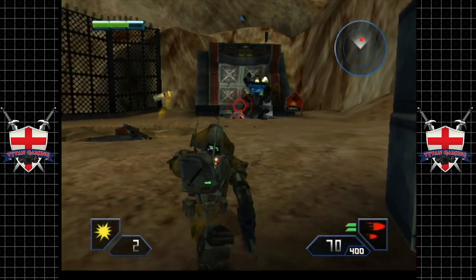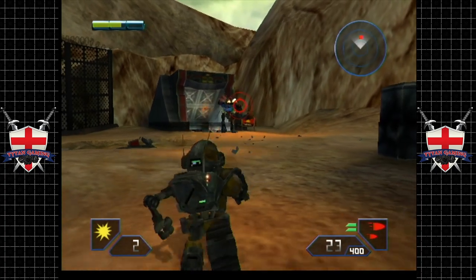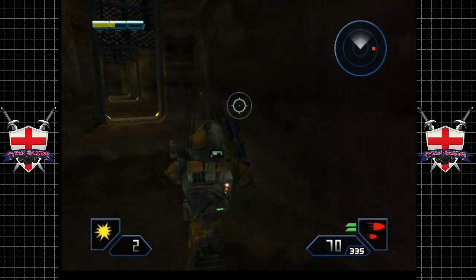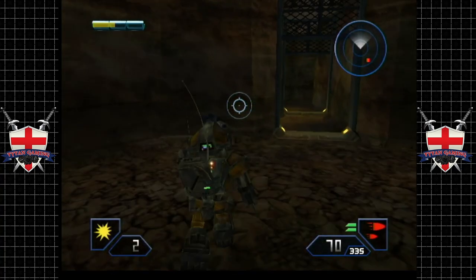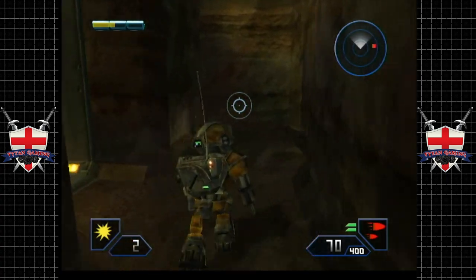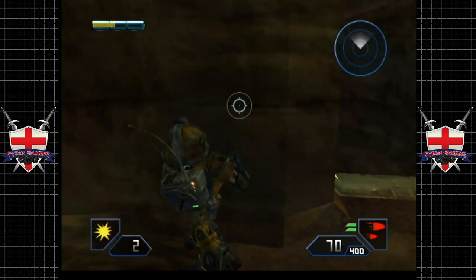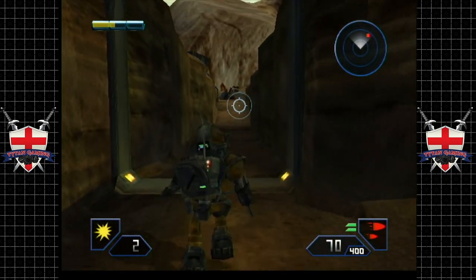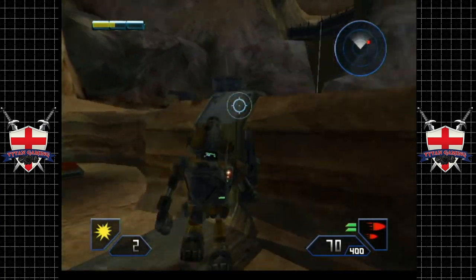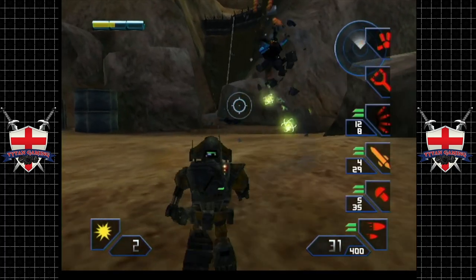Luckily we've disabled both its gatling guns. That's us being lucky there. Now, it's pretty bloody easy to take out their gatling guns, but the rocket launchers - I'm not sure if you can disable those. These are the millbots' tanks basically. Interesting thing - later on we can actually take control of these guys, which is pretty rad.